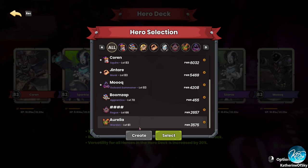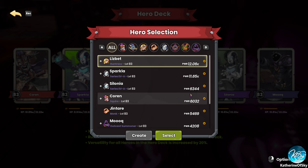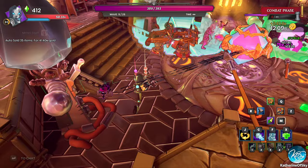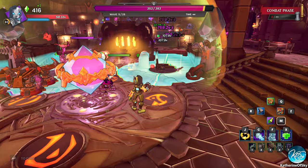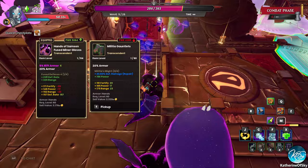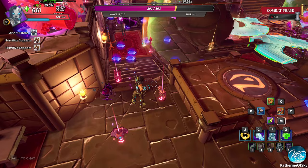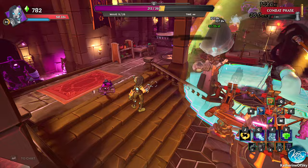I want to change my hero deck. I have a really good weapon for my warden. Maybe a trap girl — we'll change her out. My name was too long and now it's literally just hashtags — I need to fix that. I should probably just pick these up anyway so they don't get deleted, because they are quite expensive. Transcendent items are quite expensive.